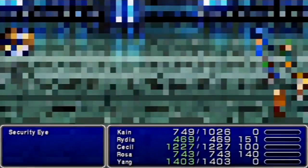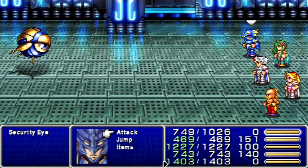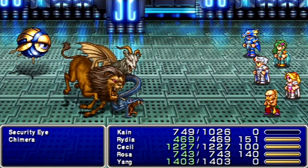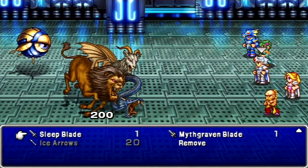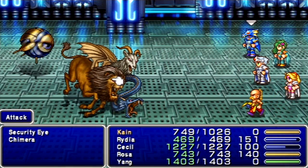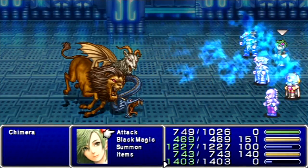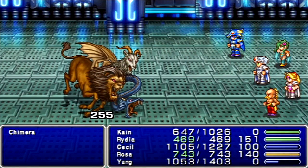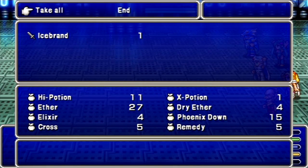Uh-oh — it's a chest of monsters! You wanna get to Yang's turn; I want him to use Focus on the Security Eye. The reason is because the Security Eye is a machine-type creature, and lightning claws deal quadruple damage to them. But if you leave the Chimera alone, that can be a problem, because they can use Frost Blast on you.